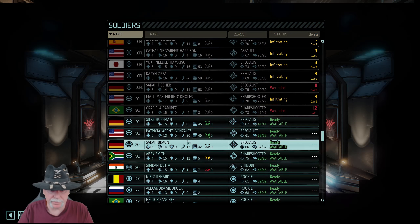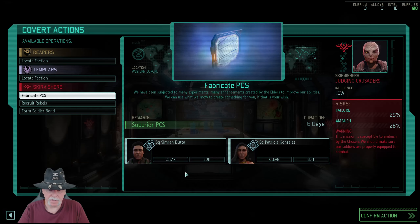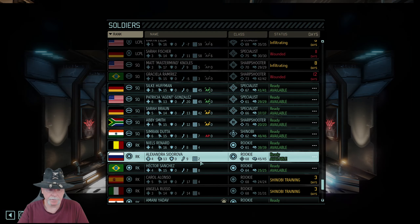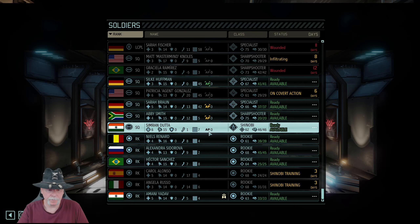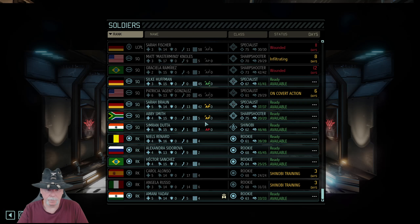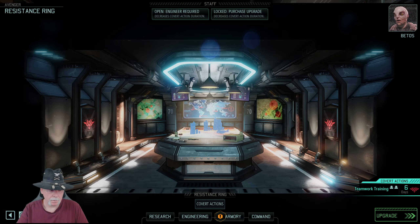How about this shinobi and a specialist — we'll send Patricia Gonzalez with that one. We're going to try to get these guys bonded. So you and the shinobi from the action — go. Our order is clear and we will obey it.